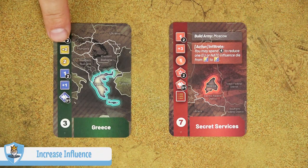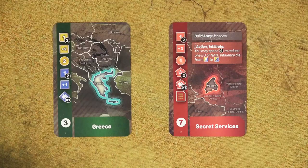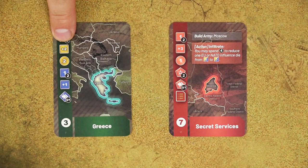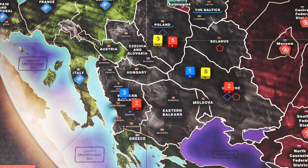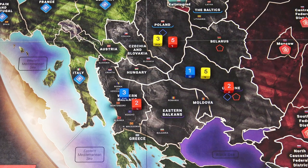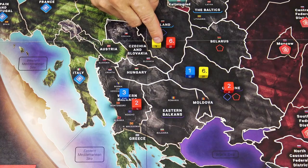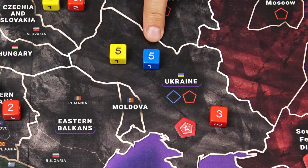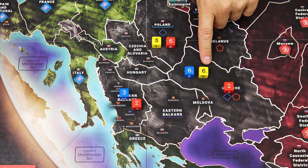The increase influence action — shown with a plus 2, plus 3, or plus 1 symbol — allows you to increase the value of an existing die in a region. This costs no money and you increase by the value shown on the card. You can only increase the die of the same color, and only one die per action — you may not split across multiple regions. You may not increase your die to 6 if the opponent already has a die with value 6 in the same region — only to 5. You may also never increase to 6 if your opponent has an army in that region. The Europe player can have both EU and NATO dice with a value of 6 in one region.